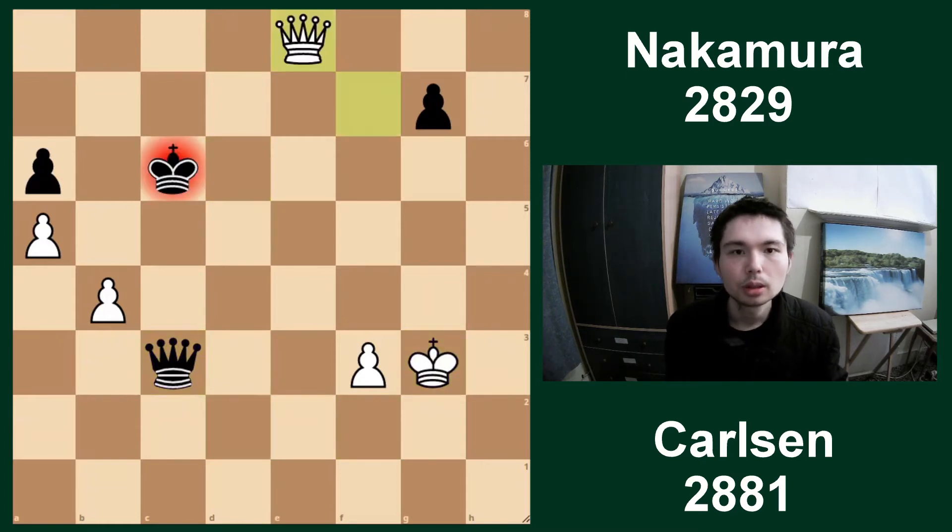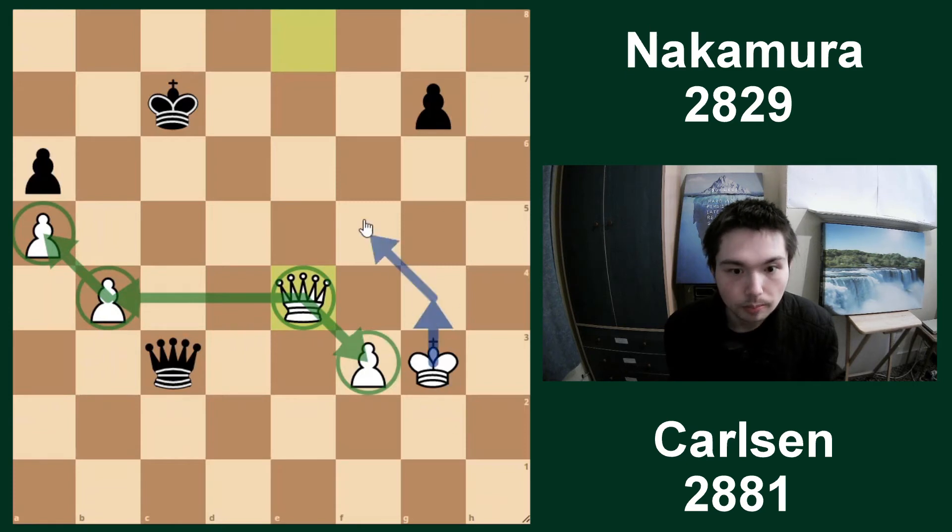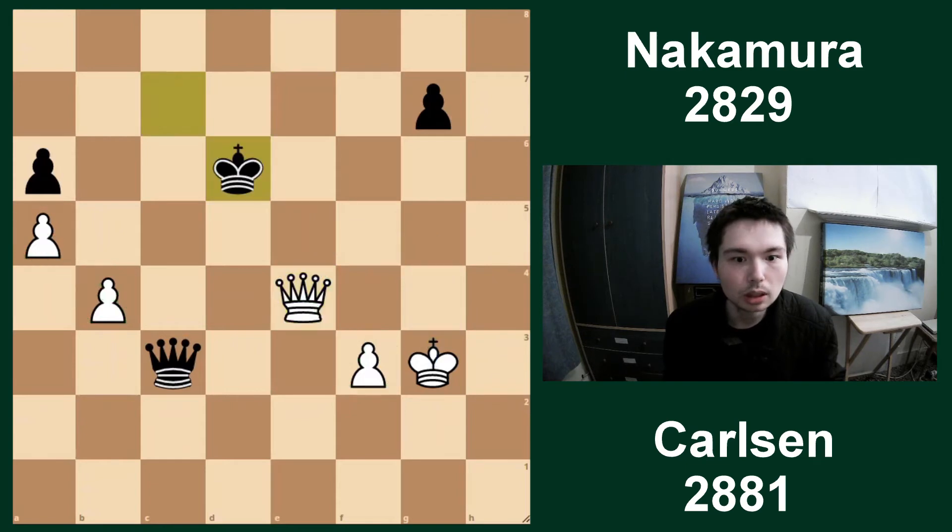Now we have the next phase of the game - it is now a queen endgame, which are so tricky. Even though you may be one or two pawns up, it could still be a draw, because the queens can always keep giving checks. King up. Take. Queen e8 check. King c7. Queen e4 - now we reach this endgame. A perfect square for the queen: on this spot you defend the pawn on b4, which defends a5, you also defend f3, so you give your king room to come into the game. Queen e4 - what a great move.